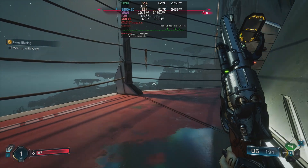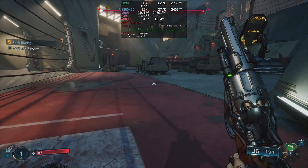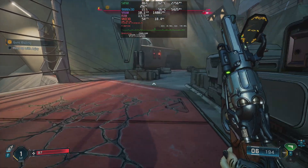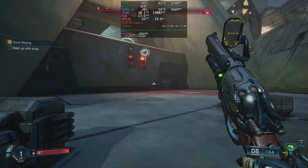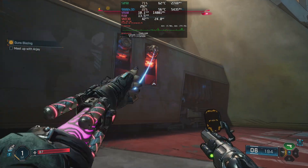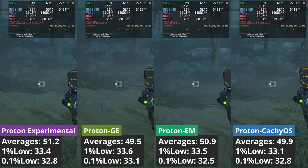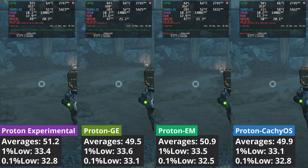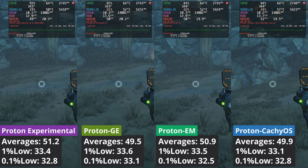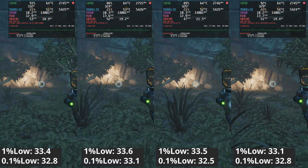First, let's start with Borderlands 4. I would say there is minimal performance difference between all translation layers used, but Proton GE was the most stuttery, at least in the beginning of the GPU warm-up. The one that surprised me was Proton EM — it felt the smoothest of all, closely followed by Proton CacheOS and Proton Experimental. Either way, the performance gap can be attributed to margin of error.